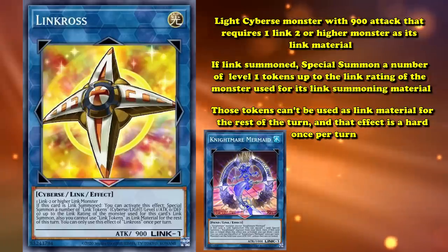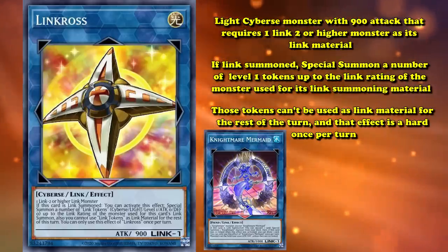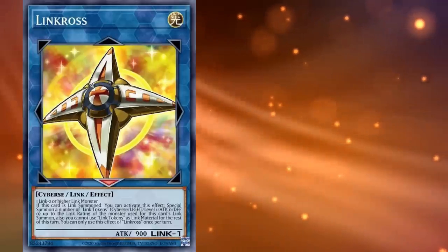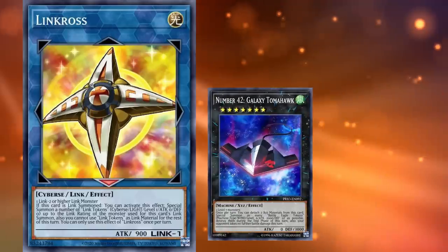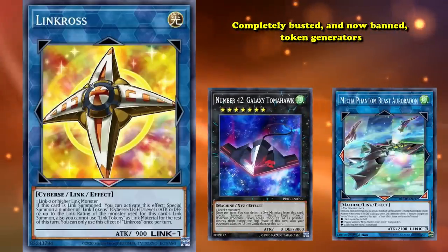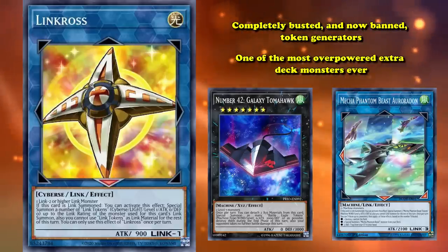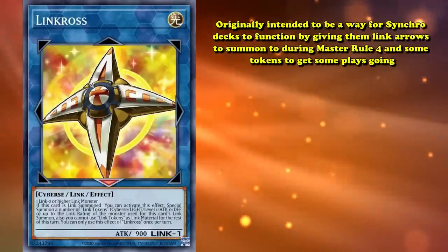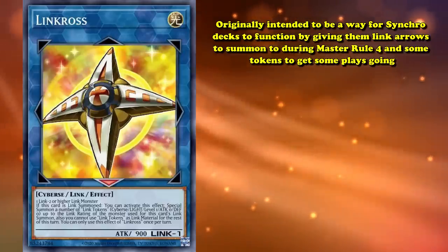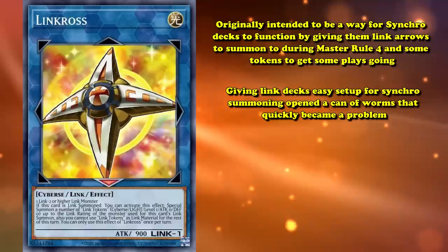Linkross, much like Nightmare Mermaid, doesn't really function like a Link 1 monster because of its requirement, but that increased investment is well worth the effect. Summoning tokens is incredibly powerful in Yu-Gi-Oh!, especially when it comes with minimal extra restrictions. Monsters like Number 42: Galaxy Tomahawk and Mecha Phantom Beast Auroradon are similar extra deck examples of completely busted and now banned token generators. Linkross lives up to that status as one of the most overpowered extra deck monsters ever. While it was originally intended to be a way for Synchro decks to function by giving them Link arrows to summon during Master Rule 4 and some tokens to get some plays going, giving Link decks easy setup for Synchro summoning opened up a can of worms that quickly became a problem.